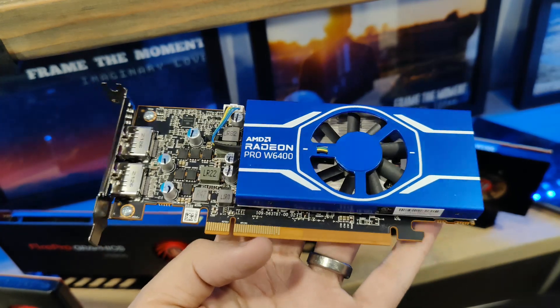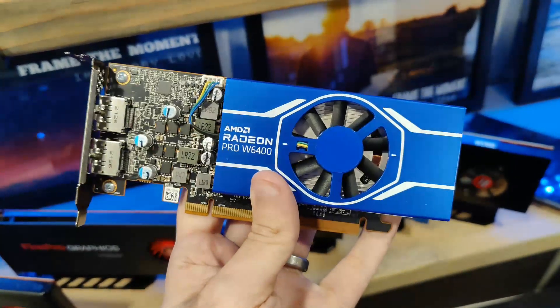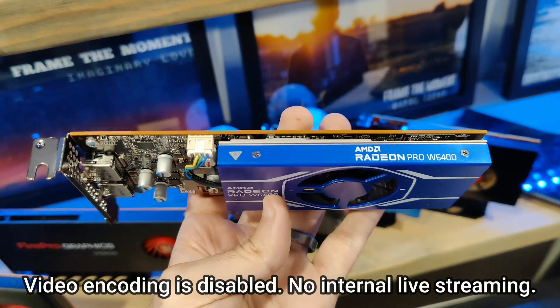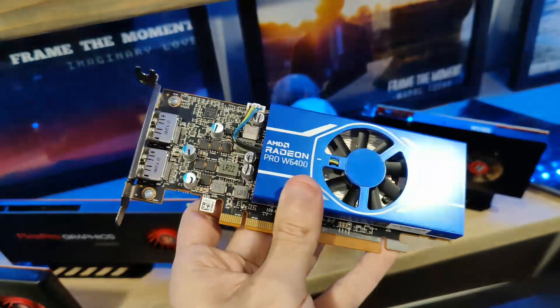The Radeon Pro W6400 is the first 75-watt card from AMD in over 5 years. While it did take some cutbacks to get to this point, RDNA2 is now available to people looking for low-profile cards that only rely on the PCIe slot power.